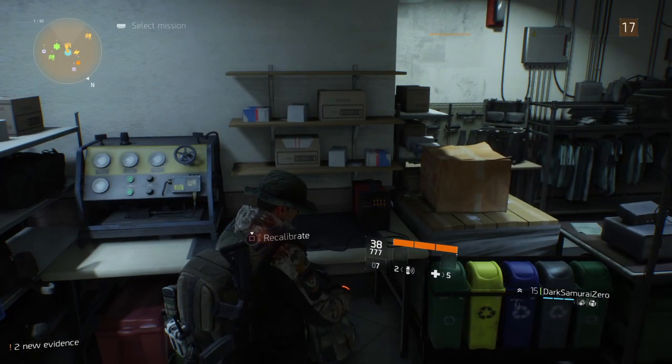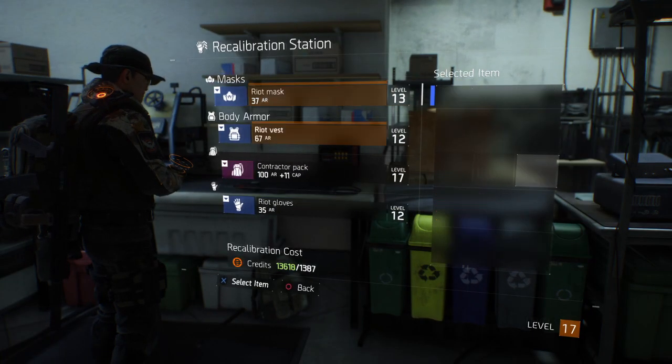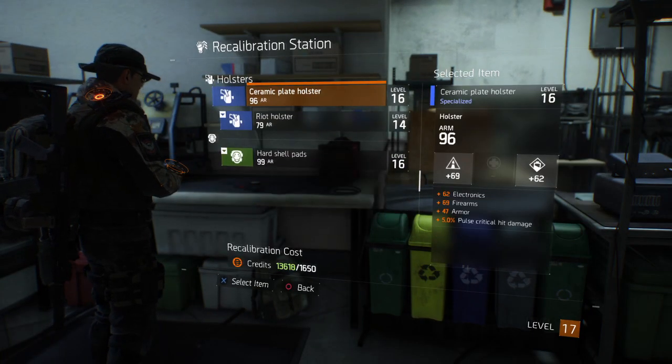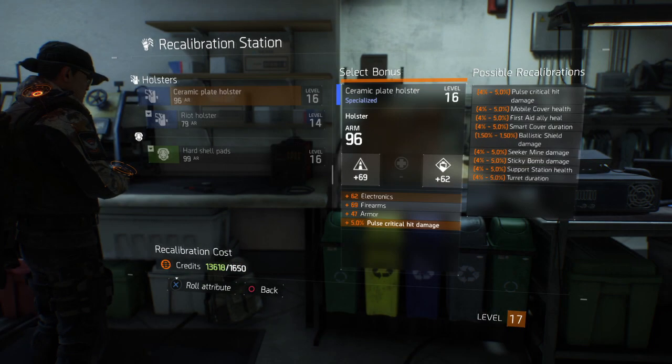This is the recalibration station. You can unlock it via the tech wing. You can take gear and recalibrate its stats and bonuses to your choosing for a certain cost. It can only be done once per item, so choose carefully.